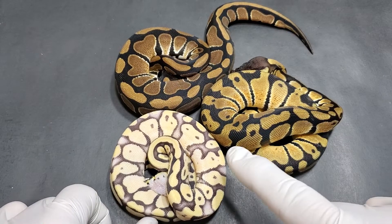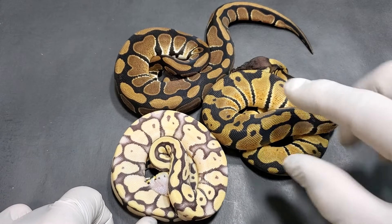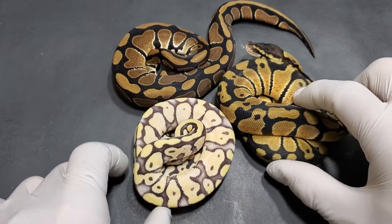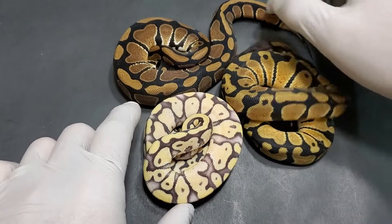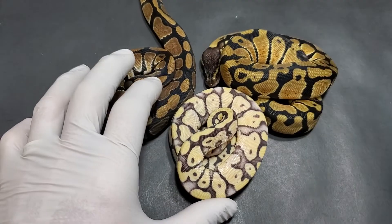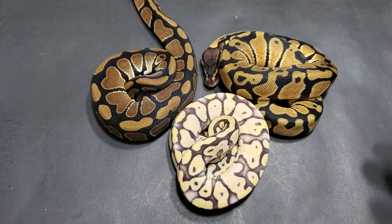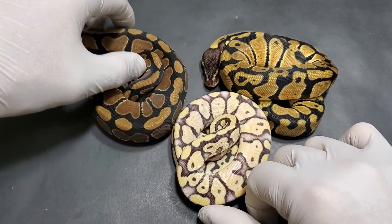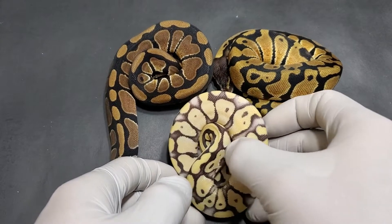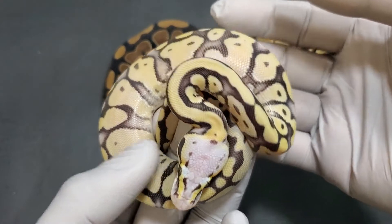That's kind of how I got into the project, except my breeding was reversed. I had the Desert Ghost visual females and a het Desert Ghost male. I later upgraded to a visual Desert Ghost male, which made the breeding go much quicker. Once I upgraded to a visual Desert Ghost male, the females were already up to size and the male just needs a year to get up to size, so that made things much better. Either way, you still get 50-50 — 50% visuals and 50% het out of a clutch.